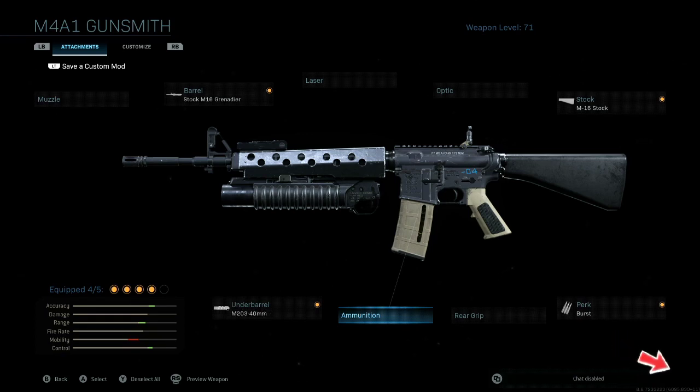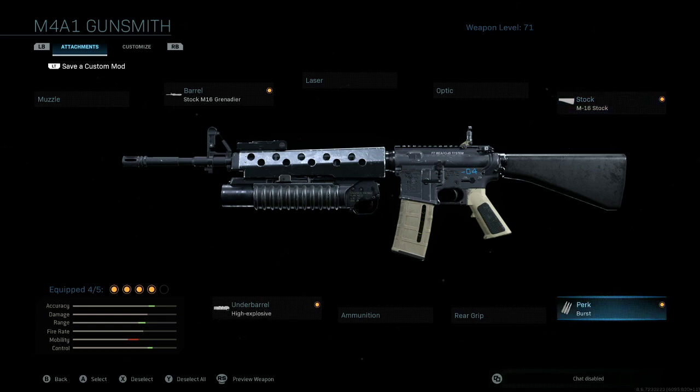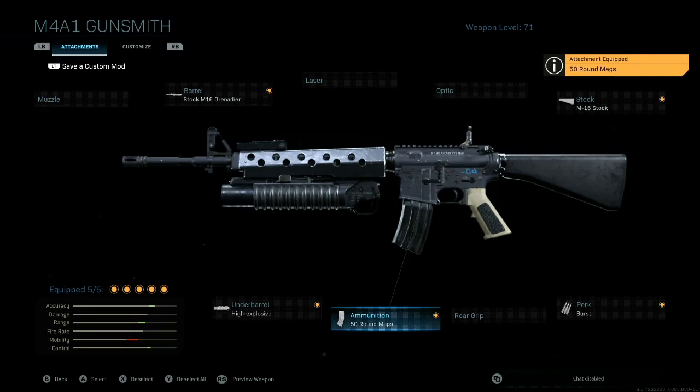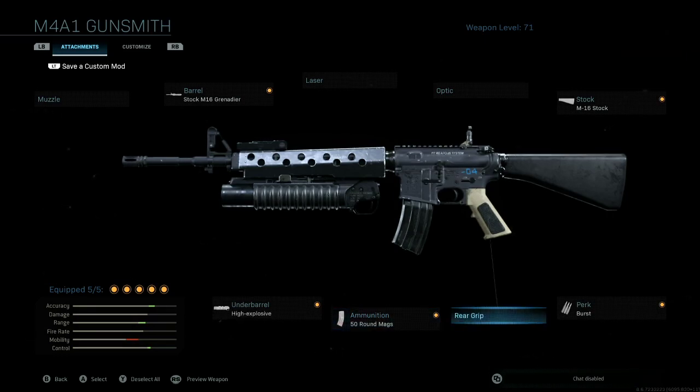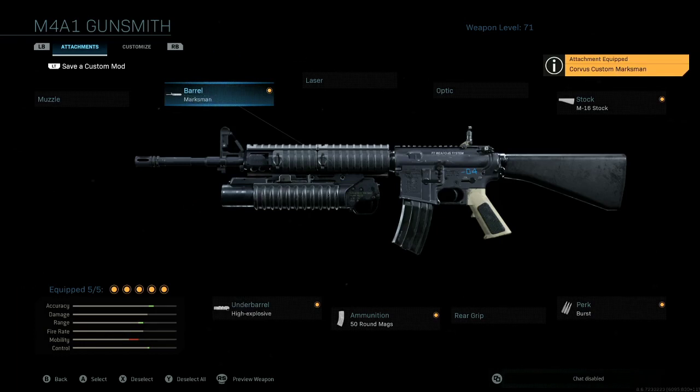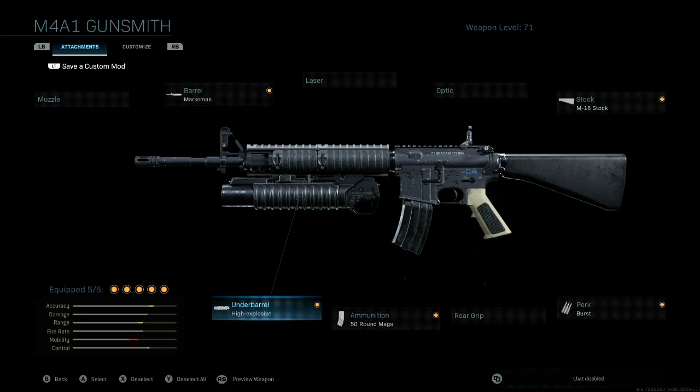First up, we're going to have the M16, which is based off the M4A1 base weapon. You're going to select that, go to the gunsmith, and then you're going to change the barrel to the M16 Grenadier and the stock to the M16 stock, and then obviously the iconic perk of Burst Fire. So this is going to be your standard feeling M16 from previous Call of Duty games. You can also change the magazine to the 50 round mag to make it that black color instead of the tan. Another option is to change the Grenadier barrel to the Corvus custom marksman barrel, which gives it that more iconic look, as well as having the option for the noob tube to slap under that.